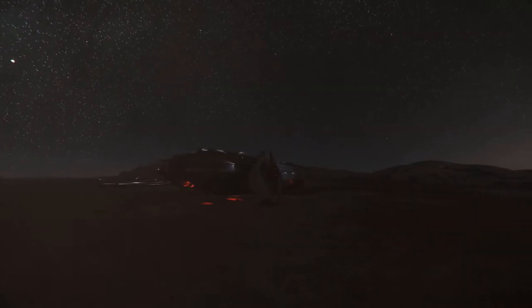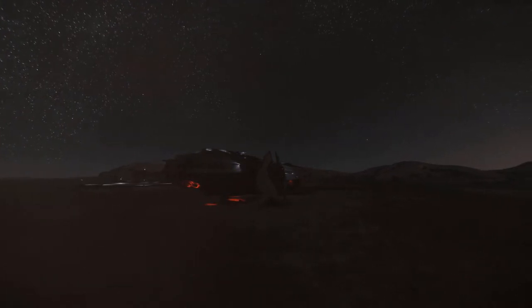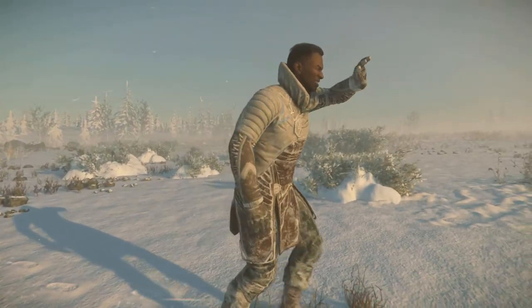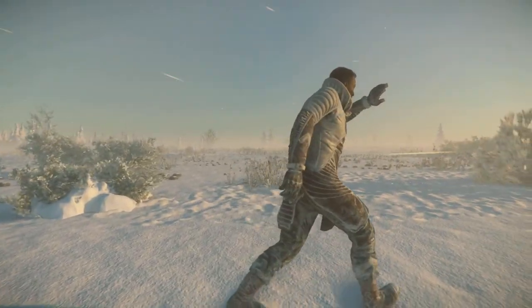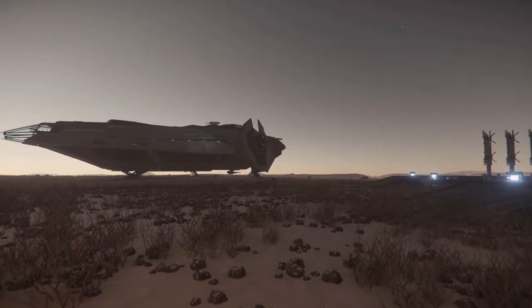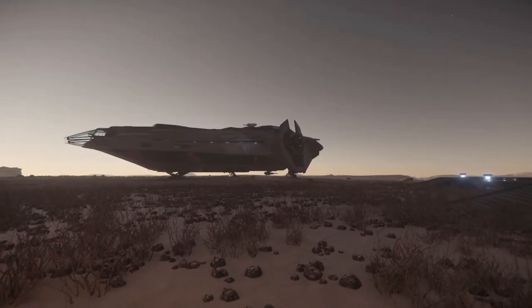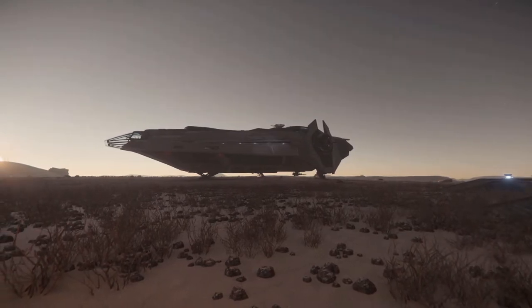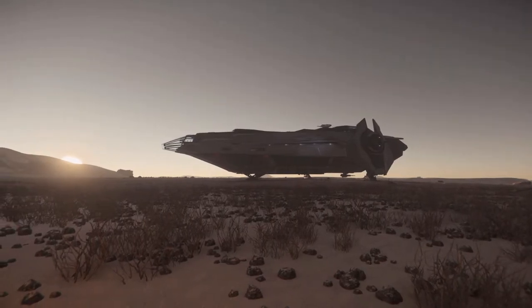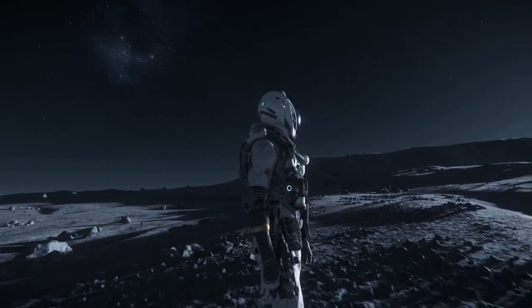In 3.15, CIG will be introducing the asset management app. This keeps track of all player-owned items, where they are stored, and where you need to go to pick them up, transfer, and equip them. Players will likely need to identify a station or landing zone where they want to keep all their things. This will make it easier to customize ship weapons and armor loadouts. I'm also curious about the transfer feature — whether you'll be able to transfer items or ships from station to station or landing zone to landing zone.